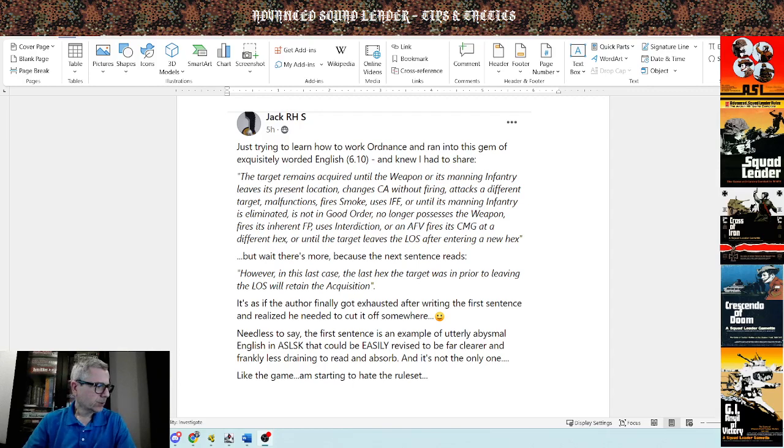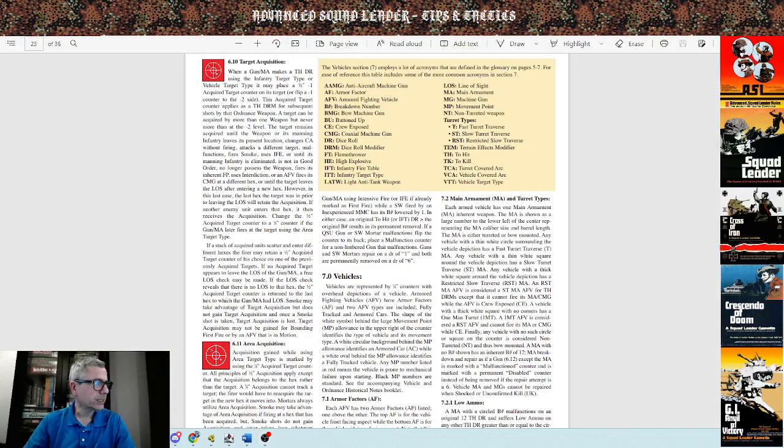Let's take a look at the actual rule. What I'm putting on screen now is the PDF rulebook that MMP has on their site, readily available for download. We're talking about Rule 6.10 in the Starter Kit: when a gun main armament makes a two-hit dice roll using the infantry target type or vehicle target type, it may place a half-inch minus-one acquired target counter on its target, and flip it from the minus-one to the minus-two side on a subsequent hit. This acquired target counter applies as a two-hit DRM for subsequent shots by the ordnance weapon.